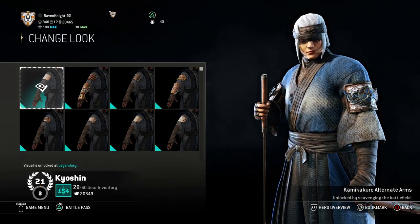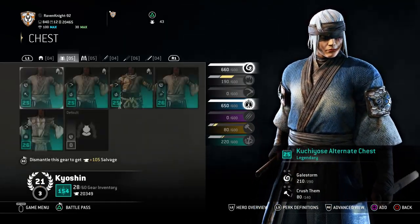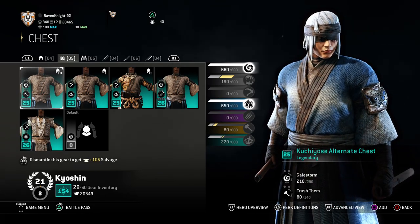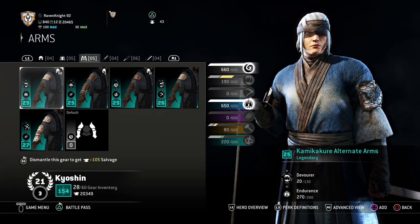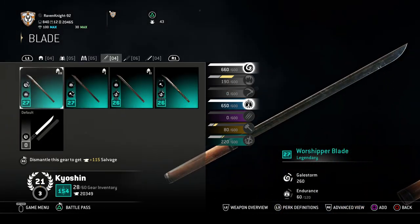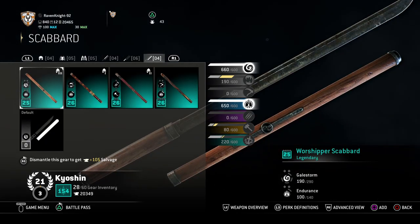So in summary for armor: you want the Kuchiyose helm, Kuchiyose alternative chest, and Kamikakure alternative arms. As for the weapons, very easy — you need the Worshipper Blade, Worshipper Guard, and Worshipper Scabbard.